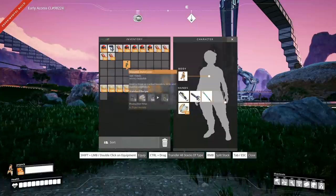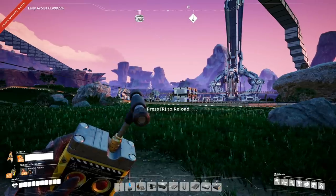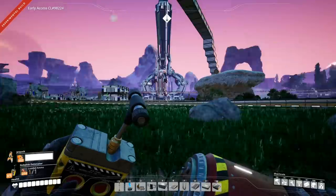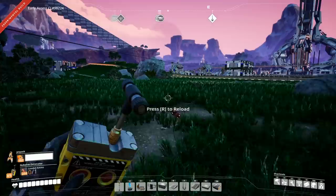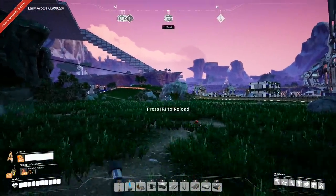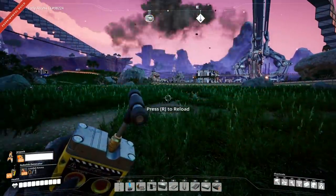Take the noblisk detonator you just crafted and put it into one of your equipment slots, open it up, and it's going to prompt you to reload. Press the R button and now you have your explosives primed. You can single click to toss, or hold click after you reload to get a grenade toss back, and upon right clicking you'll blow stuff up.